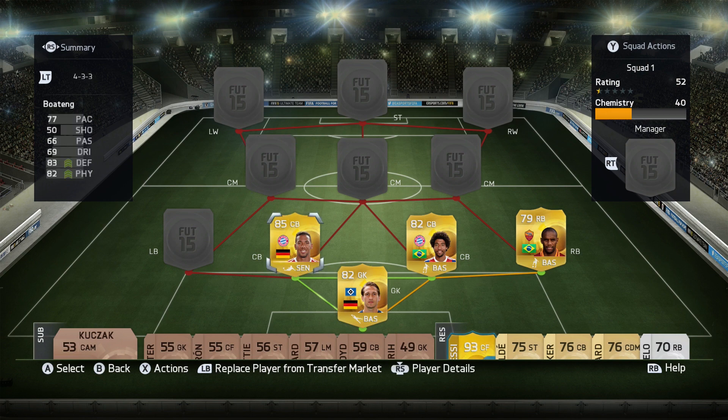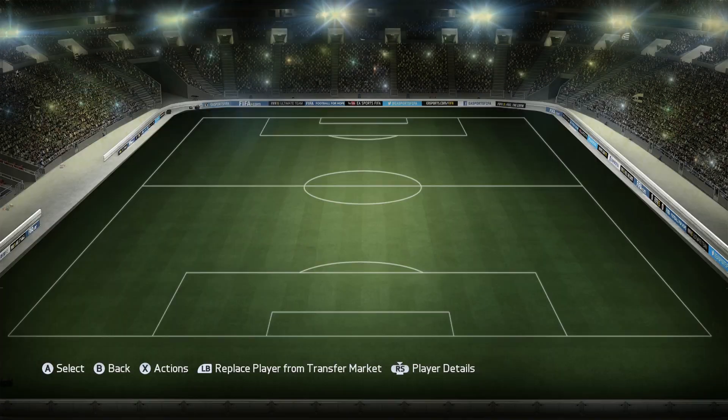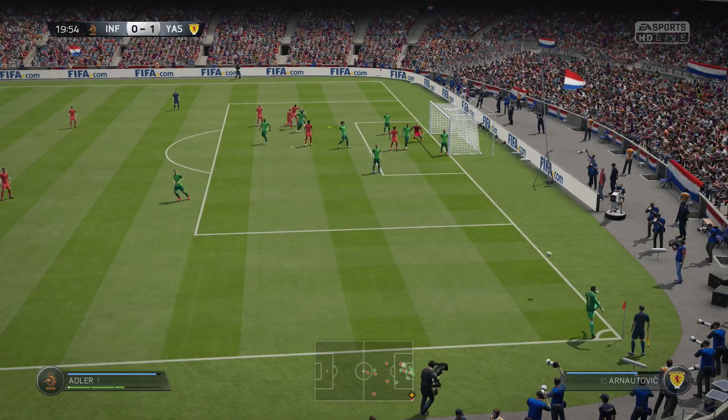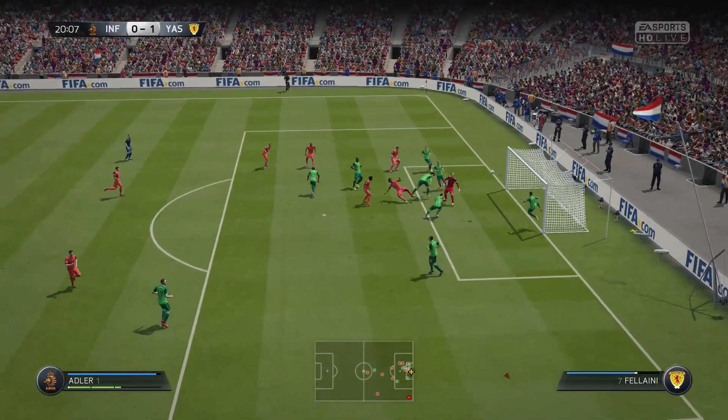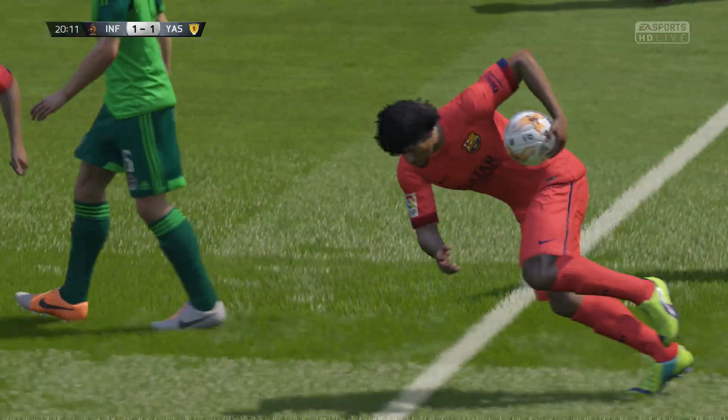On the final defensive position in this team, we have got Schaefer — I think that's how you pronounce it, though it might be different because it's got one of those accents on top of the A. He's got 70 pace, 73 dribbling, 74 defending and 74 physical — some nice all-round stats. I paid just above discard for him, and he's definitely worth it — quite a tall, strong player. This is what I mean by the corner: I accidentally took it with my keeper Adler, and it actually landed on Dante's head — I was lucky with that.